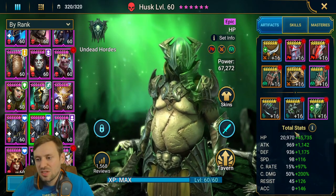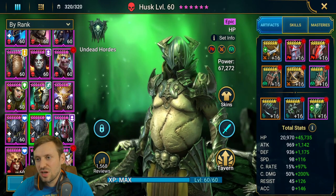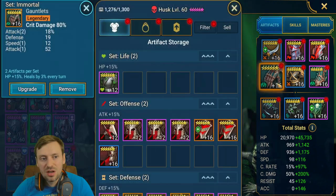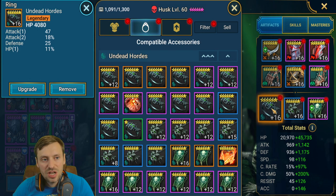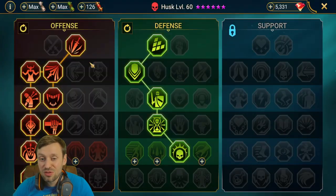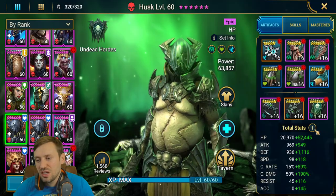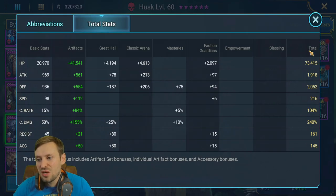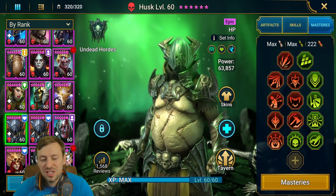Husk — it doesn't really matter which version, they're both built similarly. The key stats are HP, speed, crit rate, and crit damage. Gloves: crit damage; chest: HP; boots: speed; banner: HP; necklace: crit damage; ring: HP. Masteries are offensive and defensive tree, though those aren't finished either. Both Husks: it's all about getting the stats — gear set doesn't matter as much.